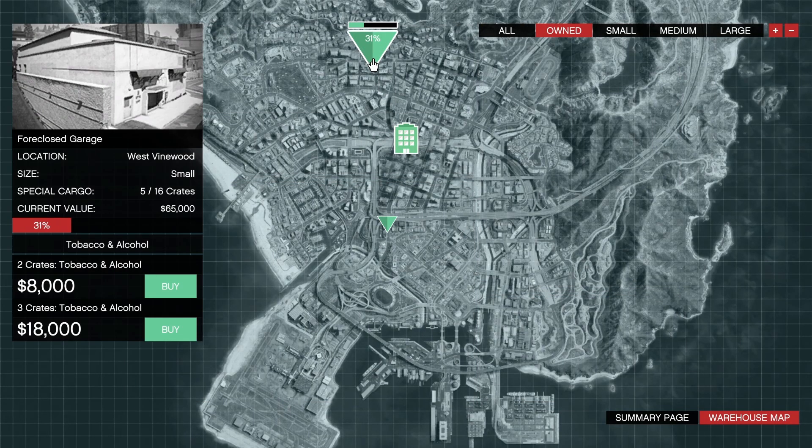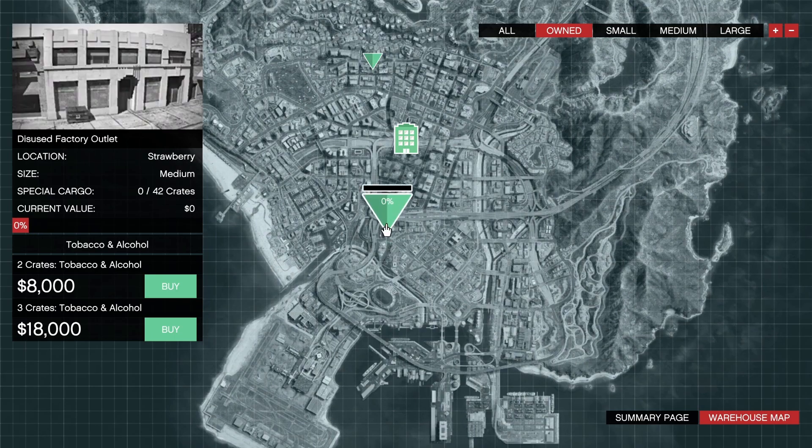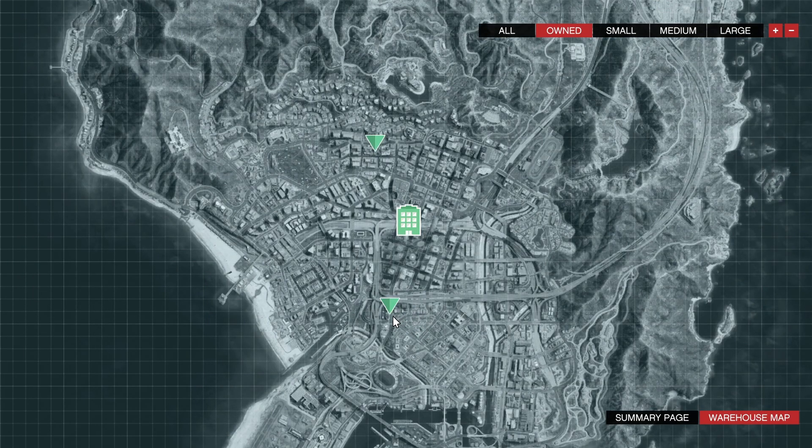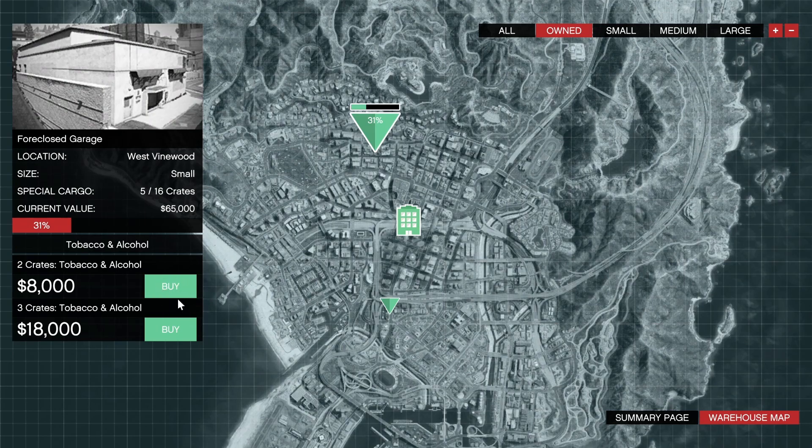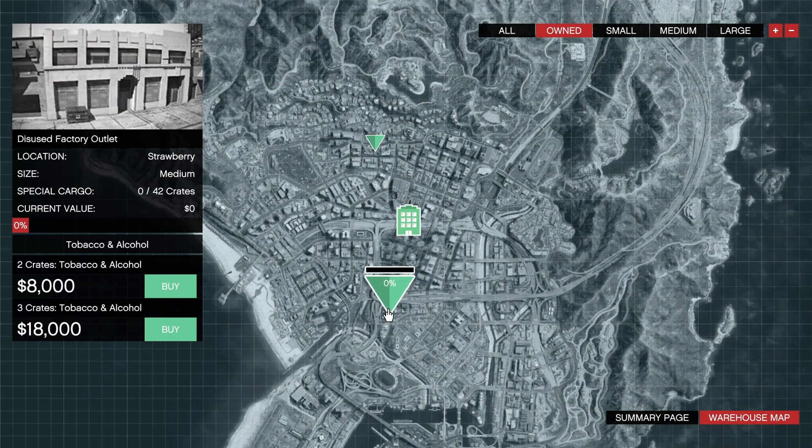My first tip for CEO Cargo is to buy multiple warehouses, especially if you're planning on actually doing this. I have a warehouse up in Vinewood Hills and one downtown. The reason you want multiple warehouses is because there is a cooldown after you've filled one warehouse with crates. So if I bought crates for the Vinewood warehouse, once I complete the mission and bring the crates there, there will be about a five-minute cooldown before I can buy more crates for that location. With the second warehouse, I can go buy more crates and fill that one up in the meantime.